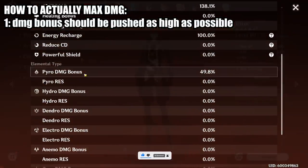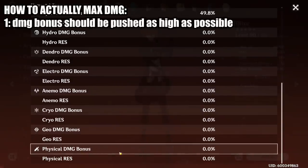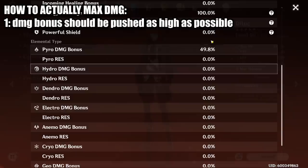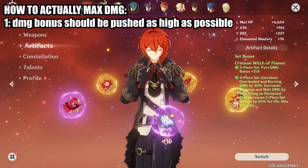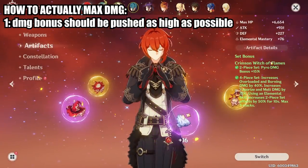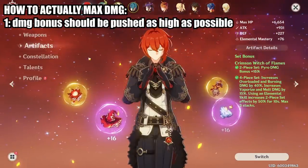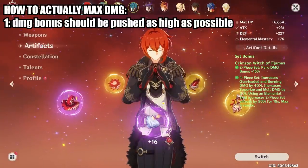Starting off with damage bonus — your character is mostly going to be dealing some type of damage bonus, for example physical damage bonus or, in Diluc's case, pyro damage bonus. These should be pushed as high as possible because there are only so many sources of them. The major source is going to be your goblet or your artifact set, such as the two-piece bonus providing 15% pyro damage. This stat is very limited, so you should push it as much as possible.